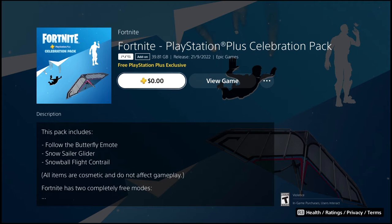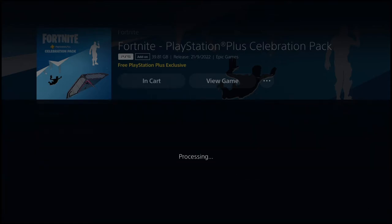This pack includes the Follow the Butterfly emote, Snow Sail glider, and Snowball Fight contrail. All items are cosmetic and do not affect gameplay. The highlight of this pack is probably the Follow the Butterfly emote. We're going to jump in-game and check it out, as well as the glider and contrail. Just click zero dollars, redeem, confirm purchase — and let's go.